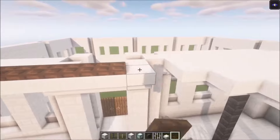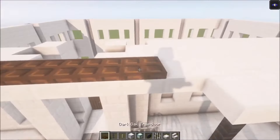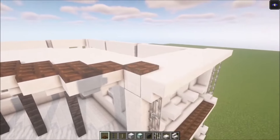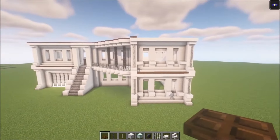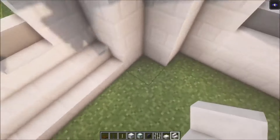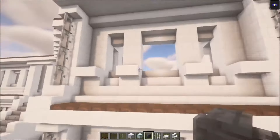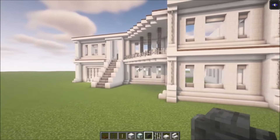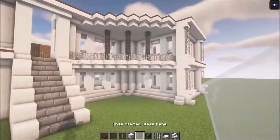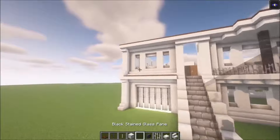Then add some slabs and some trapdoors on top of this. Let's fill this in as well. I think you get the basic idea for the windows now. The basic shape for the windows is done. I will go for this design without the upside-down stair. For the glass I will just use the white stained glass — or maybe the black one, I think the black stained glass should look lovely.